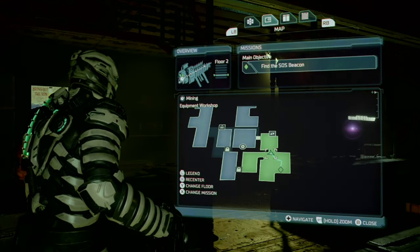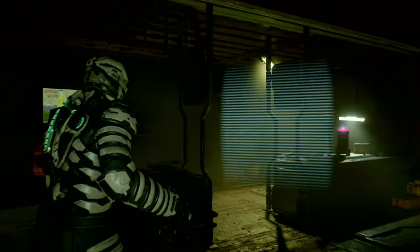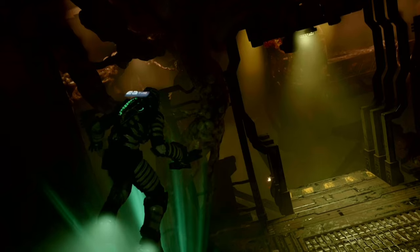Next we have the intermediate minor rig schematic. This can't be missed — it's right next to the 'find the SOS beacon' objective. Right where the beacon is, the schematic is right there. Next we have a weapon upgrade for the flamethrower.